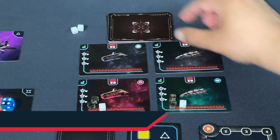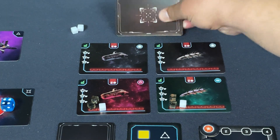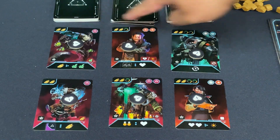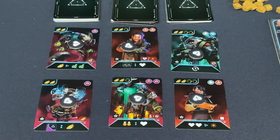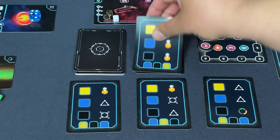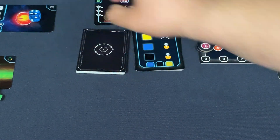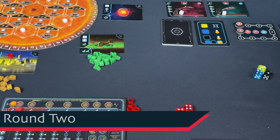Phase four is cleanup. Nobody claimed a crew member — claiming one on a future turn gets an extra morale, waiting longer gets two morale, but waiting too long discards it. The bot discards their used cards, the three bot cards get shuffled back in, and new dice go out. I take back my dice for both myself and the bot — ready for round two.